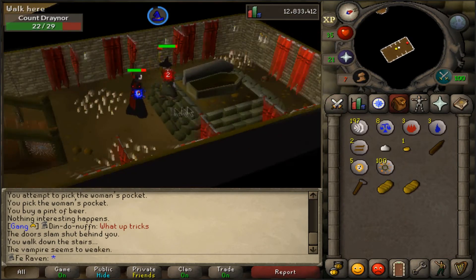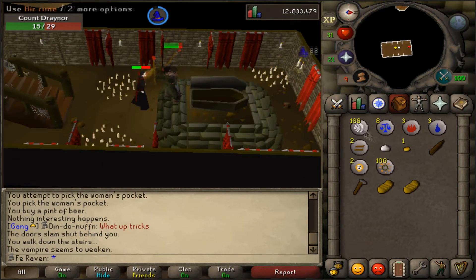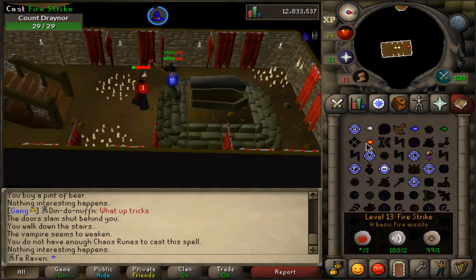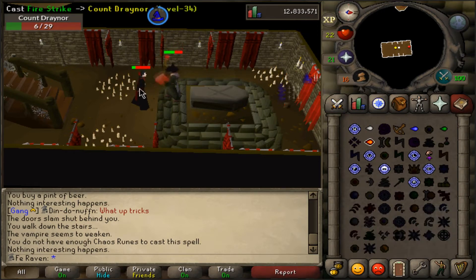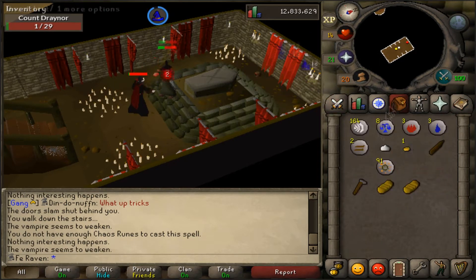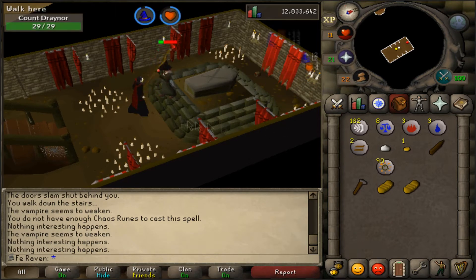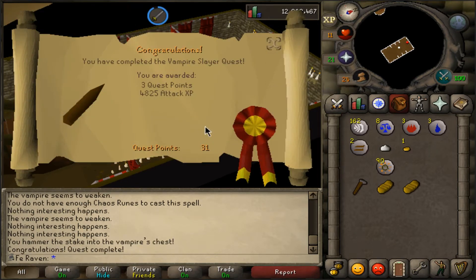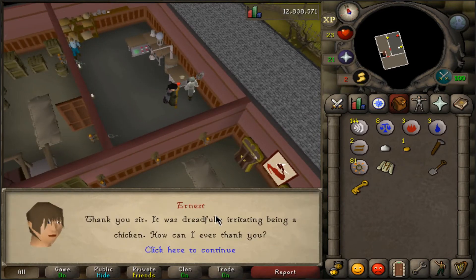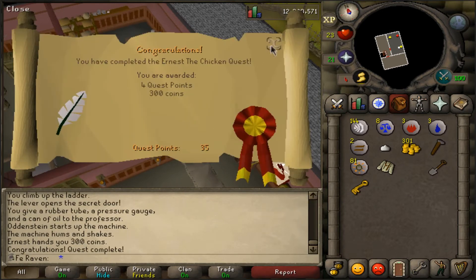In my opinion, the most important thing you should do on your account as soon as you start is get all the quests that level up combat in the 1 to 40 range out of the way. That's stuff like Grand Tree, Vampire Slayer, and all the combat quests. Nobody wants to train 1 to 40 attack through chickens — you might as well do it through quests. I got 39 attack from Grand Tree, Waterfall, and Vampire Slayer.